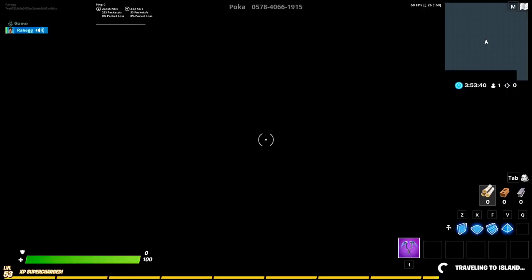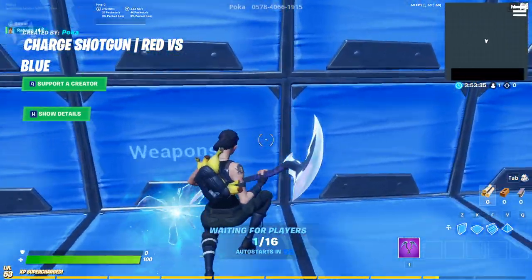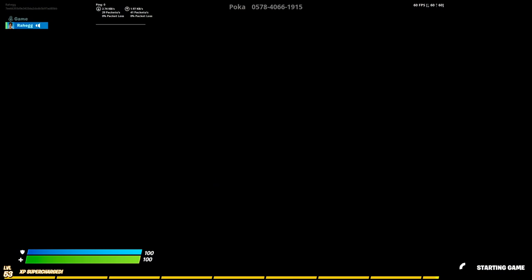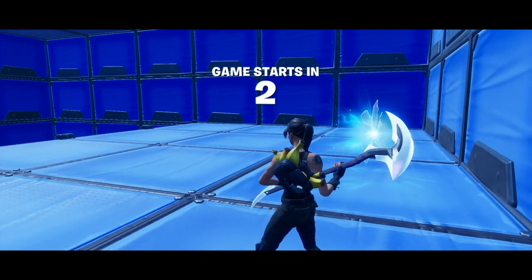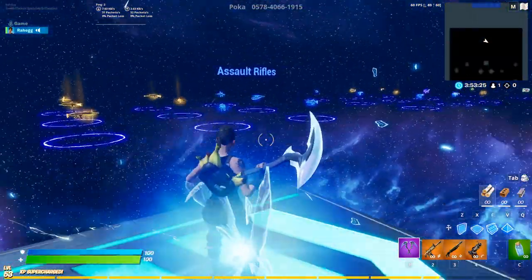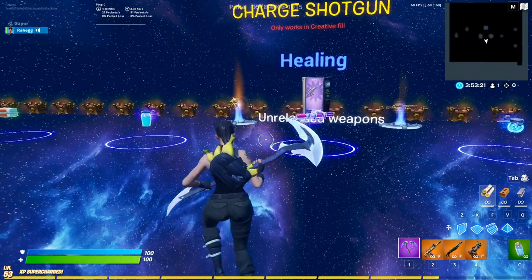We are in the island now. You want to try to go through this rift after you start the game — so just walk through that rift right there. And now you're in here, so then just run on over here.